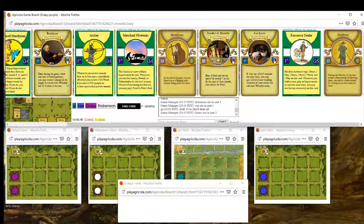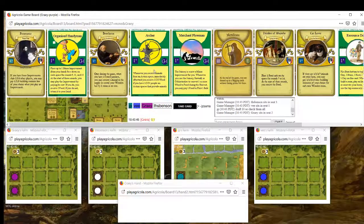I'll definitely be taking one of these cards, although Resource Stealer, Merchant Plowman, and even Organized Handyman are all fine. Benefactor and Catlover I think are a tier above the others. Ideally we'd get both, and I think the best line would be take Benefactor and wheel Catlover. Catlover's probably more likely to wheel than Benefactor.